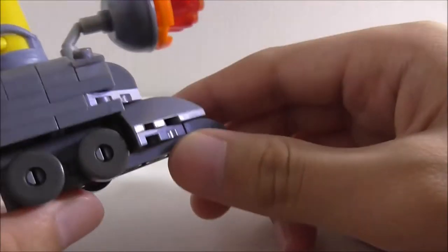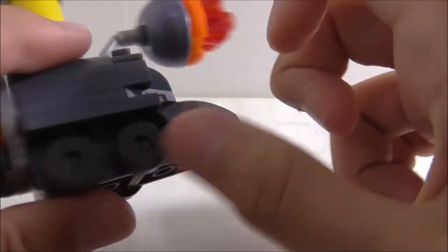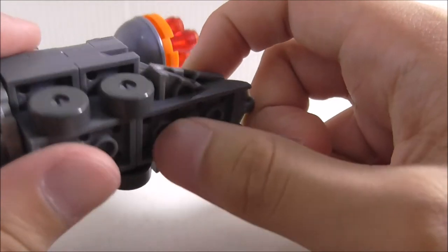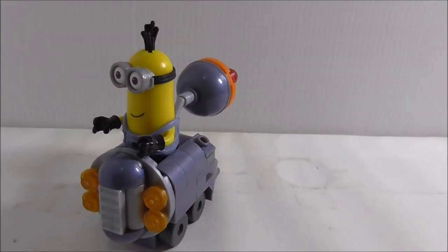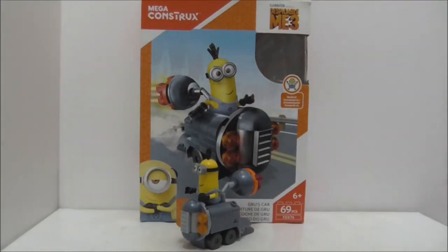The only other interesting thing is that the wheels are not actually wheels — they are round pieces that kind of look like cogs, but they serve as the wheels for the vehicle. They look really nice though. That's really it for Gru's car.